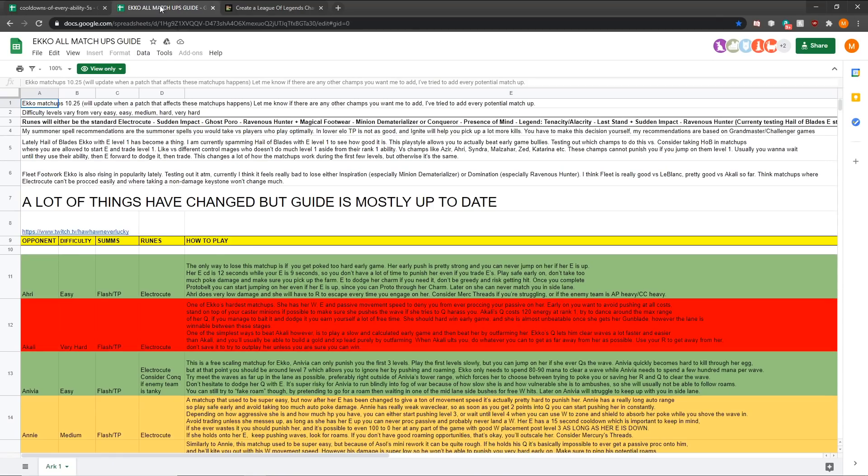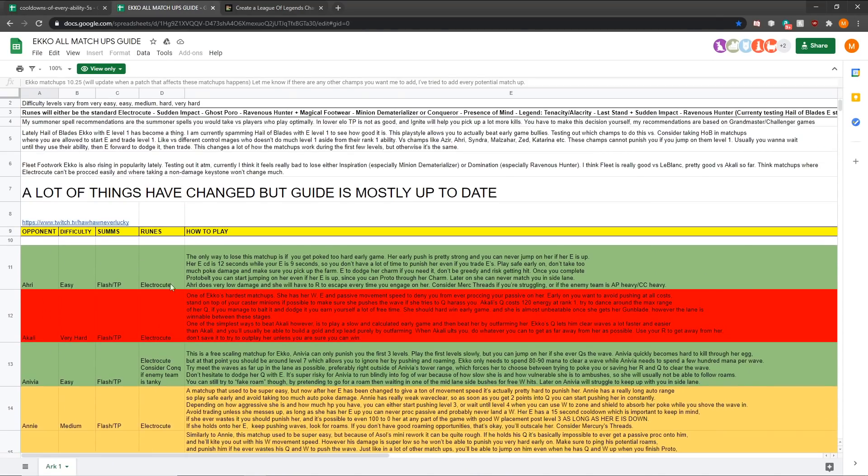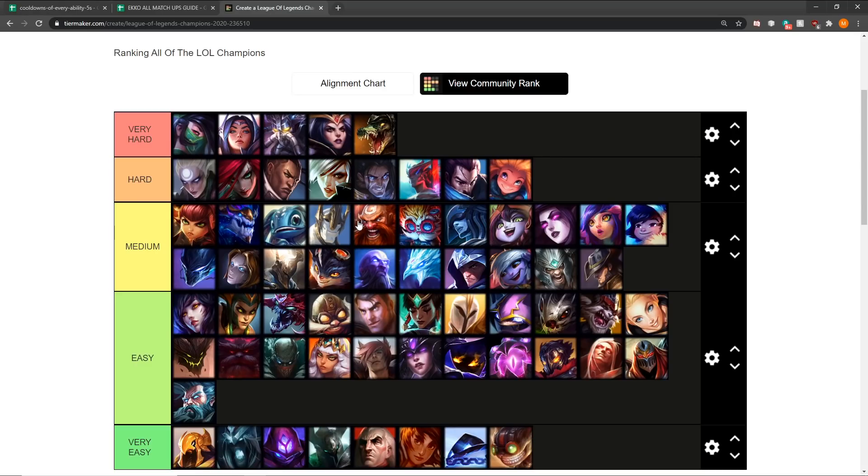The hardest Echo matchups — the ones you should avoid — are Akali, Aurelia, Kassadin, LeBlanc, and Renekton who sometimes mids. These champions are really designed to counter Echo; avoid them at all costs. Can you still win the lane? Yes, with a lot of jungle help and playing at a really high level. But these champions just gap you.